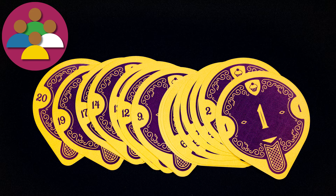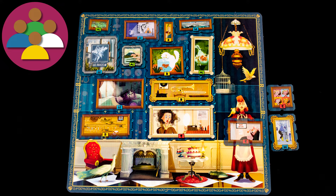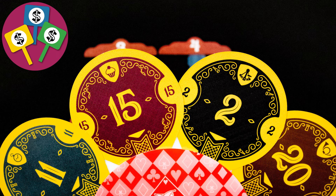The game ends if each player has used all of their 20 bidding cards, or if any player's personal board is completely full, or if they have gained two paintings they cannot place on their board. The winner is the player with the most points, which is entirely based on what paintings you are displaying.